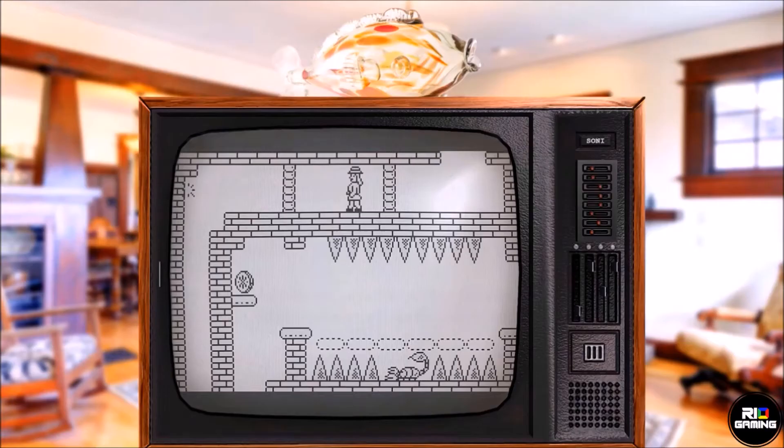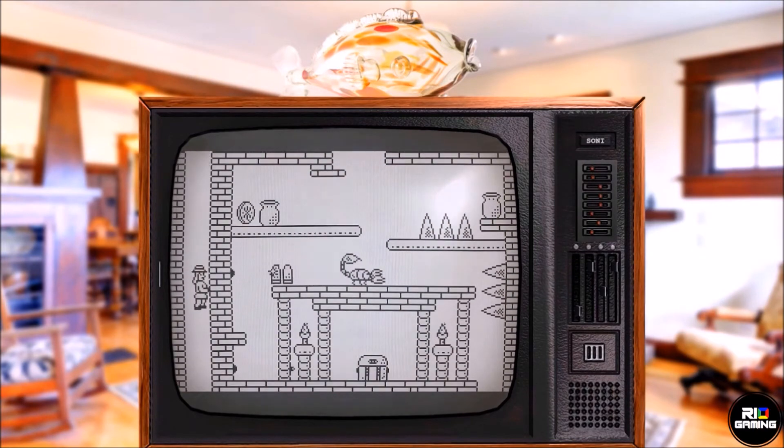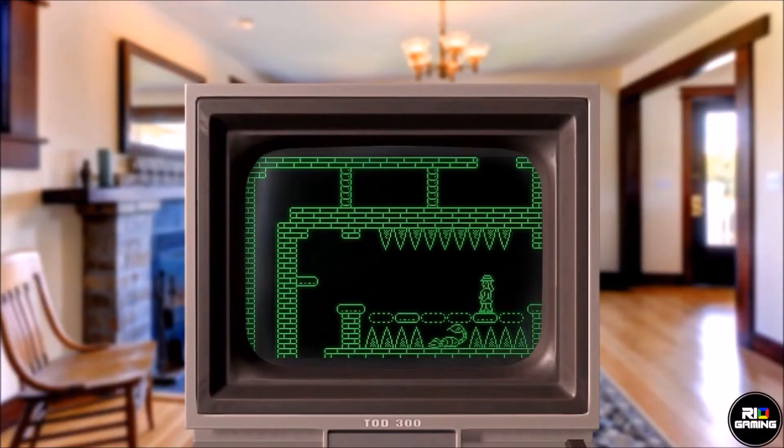The Adventures of Elena Temple is a traditional adventure platformer from developer Grimtelum. The minimalistic story revolves around an explorer who's stuck in a temple looking for her way out. But you quickly realize that the game is much more about the experience of playing it, as it offers seven different visual styles reminiscent of gaming consoles and handhelds of yesteryear.